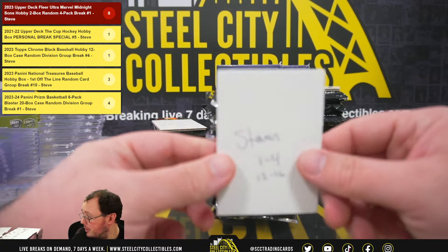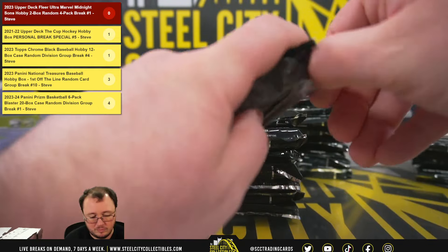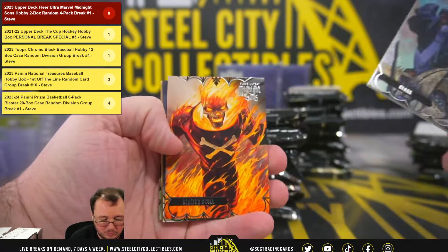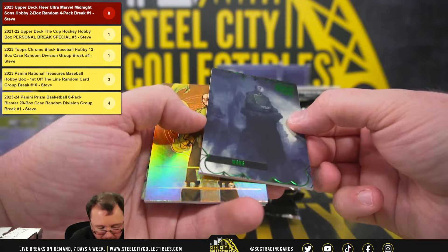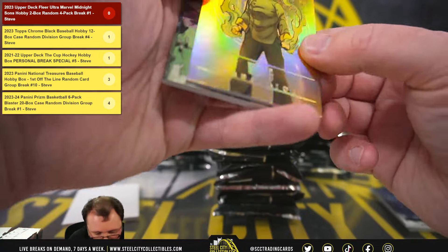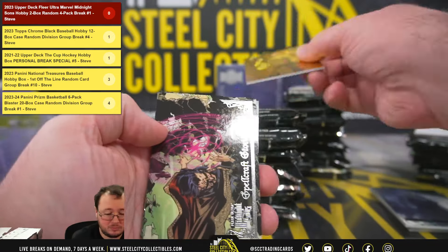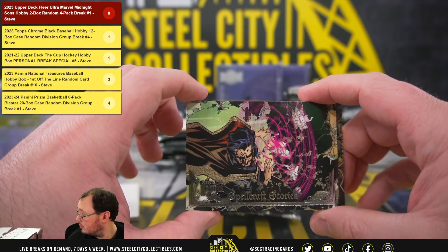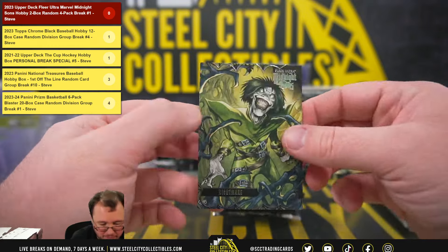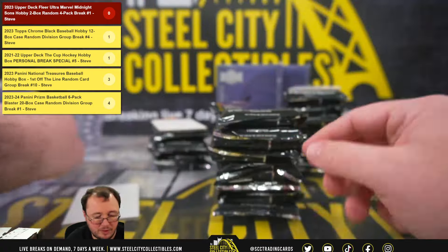All right, good luck everybody! These are really nice cards. We've got a green of Wong — just a green parallel, not numbered — and a gold medallion Wong numbered 178 of 200. Spellcraft Stories with Dr. Strange there. He's Wong out of 200 on the gold medallion. Cards are a little bit thicker.